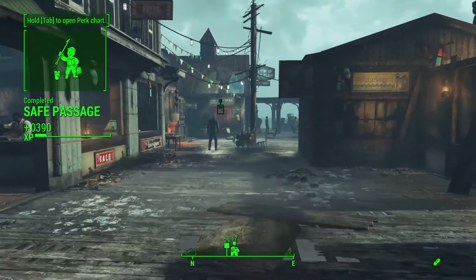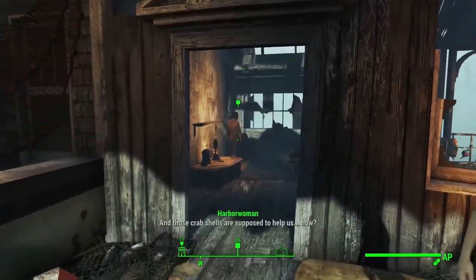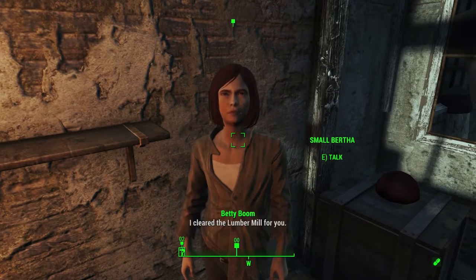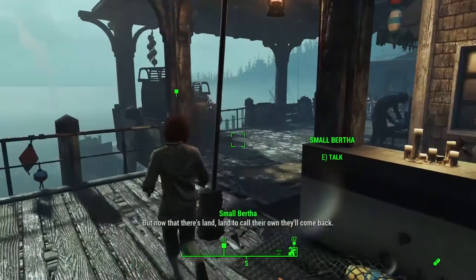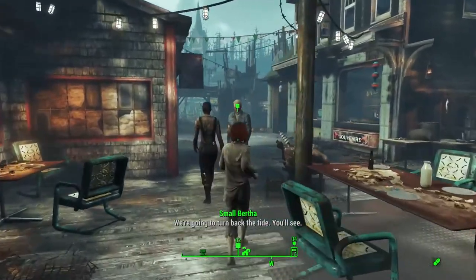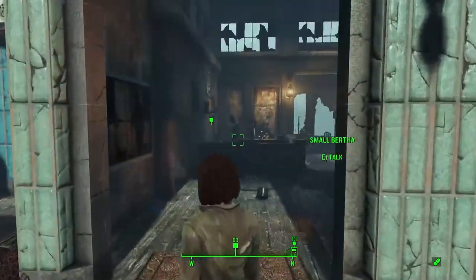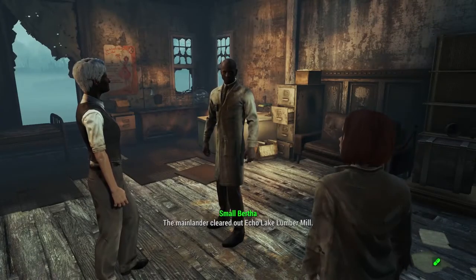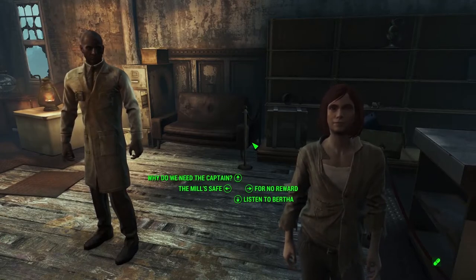That's another one done. Small Bertha is round the back here somewhere - there she is. She gave me 14 caps because that's all she had. Captain Avery is busy at the minute - she's organising a funeral. Small Bertha - where are you going? The mainlander cleared out Echo Lake lumber mill. That's true - carry on. Listen to Bertha - whatever you're talking about isn't as important as what Bertha's got to say. We've got to get off the docks Captain - if you give us some of those Acadian fog condensers, my friends are ready to homestead the lumber mill.